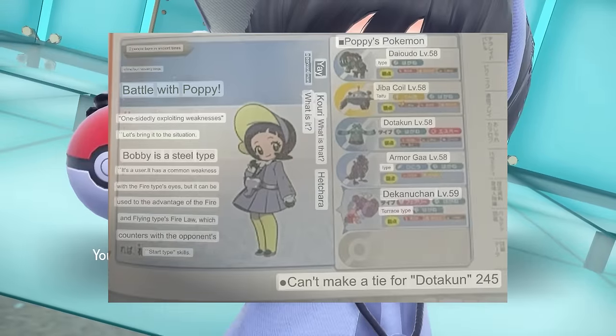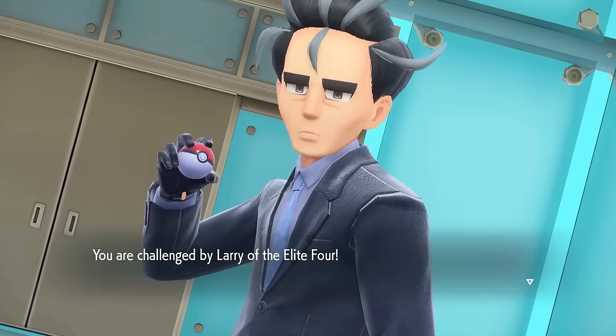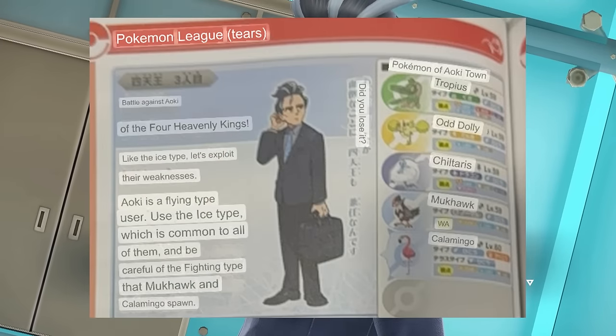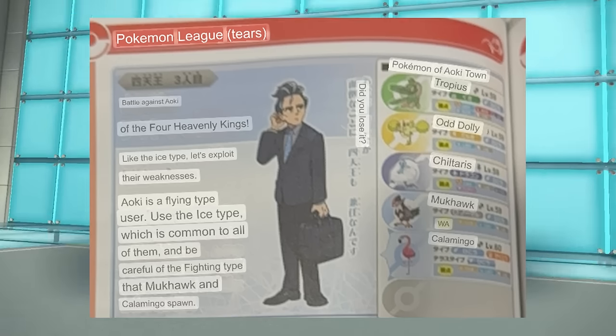First up of the Four Heavenly Kings we have 'White Lord's Chili.' The guide says how 'chili is a convenient type of food,' which I guess is true because you can get them out of Wendy's drive-thru, and also how 'Chilean Pokemon can learn many grass moves' — I had no idea there were Pokemon from Chile. After Chili we have Poppy or 'Bobby,' a steel type user whose team wasn't too bad for us since we have a lot of fighting type moves. After that we fight Aoki of the Four Heavenly Kings — just ice type so we use Baxcalibur. Aoki has an 'odd Dali' and a 'Kalamingo,' which is a really cool sounding name.